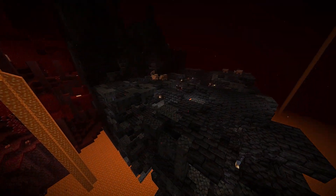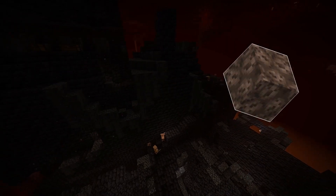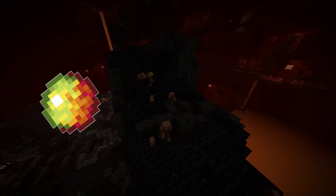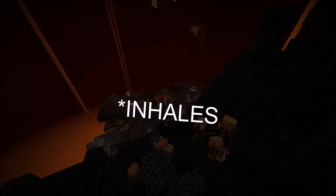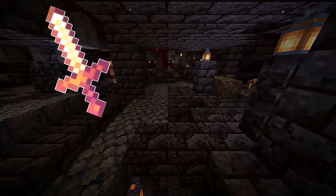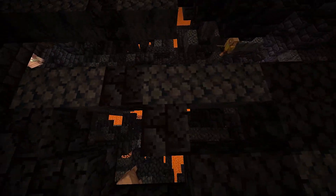You'll find in these Bastion Remnants multiple chests containing a range of items, which includes Leather, Soul Sand, Arrows, Gold Blocks, Netherite Scraps, Magma Cream, Obsidian, Bone Blocks, Gold Nuggets, Gold Armor, Piglin Banner Patterns, Iron Nuggets, Golden Carrots, Golden Tools, Flint, Enchanted Books, and Enchanted Tools. This is a long list of items and will make the Nether well worth the trip.